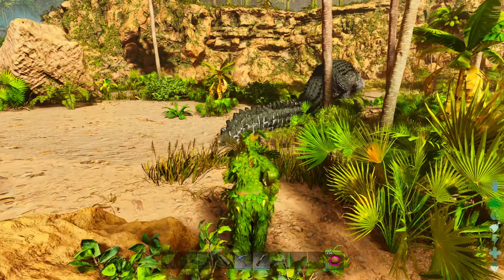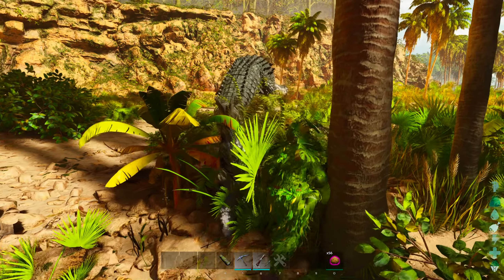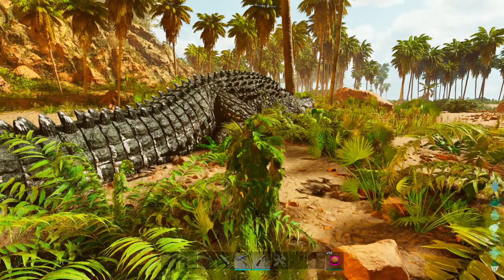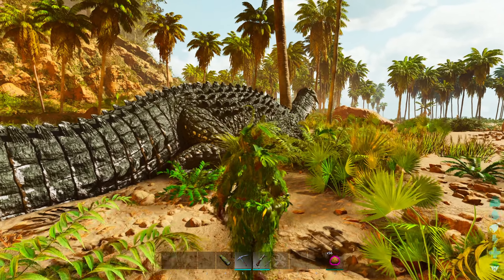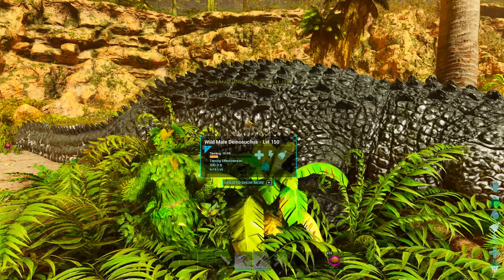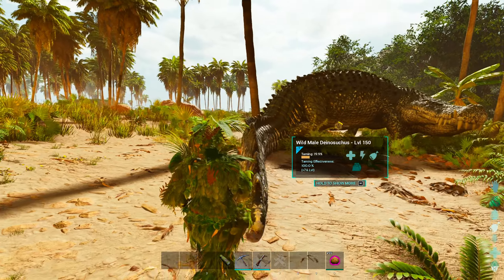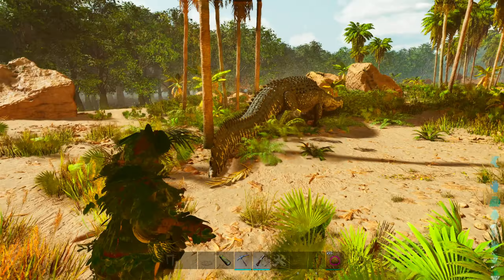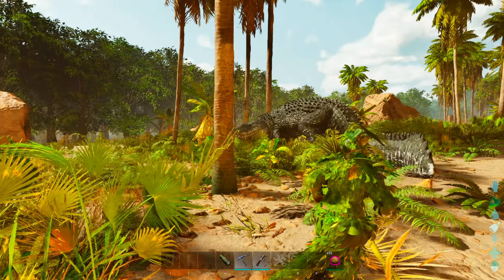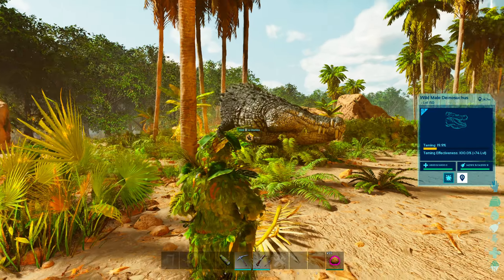For the passive tame, you need to place the food in the last slot of the hotbar. For the first taming option, be sneaky and follow him from behind. Keep your distance and do not directly face him. When he opens his mouth, he will also make a noise. Go to his face and feed him. Make sure that you have your food in the last slot of your hotbar. When you feed it, remember to run away, because most of the time they will chase you. And as you can see, we now have the taming process active.